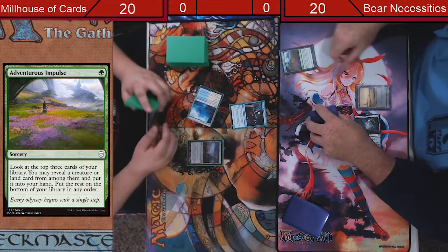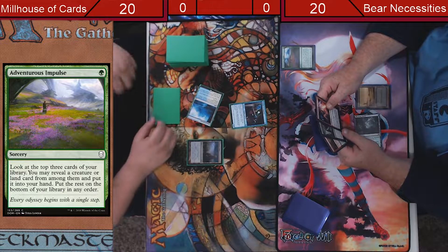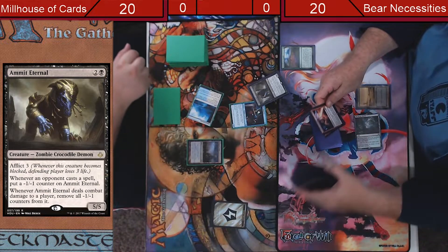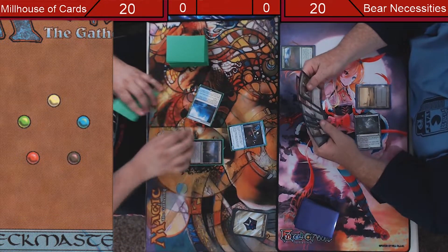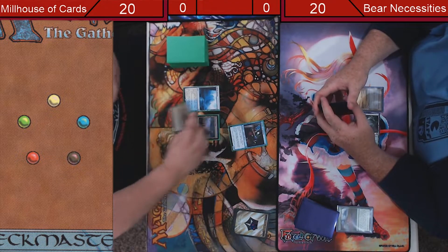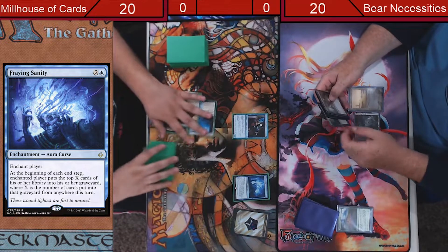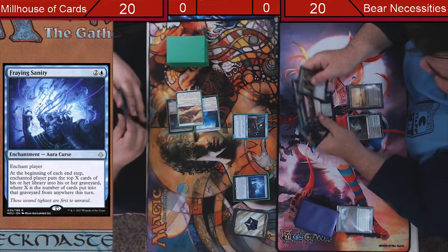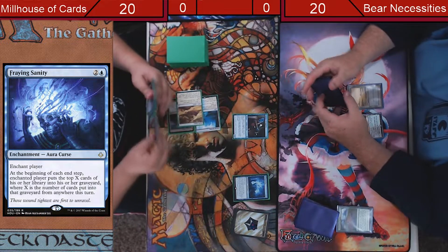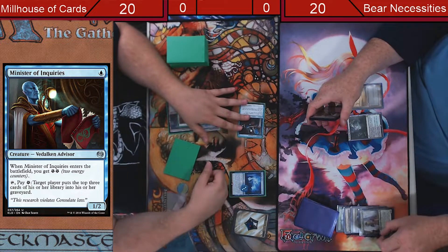Adventurous Impulse. I'll play this land anyway so you already know I have two lands. Bring Insanity which is pretty cute. Pass turn. Not good, not good at all. Did you keep a one-land hand? Two lands. Four cards in my hand cost three, so hope to god I don't get land-screwed. On your second main phase, spin this, mill three. In step, mill three more.